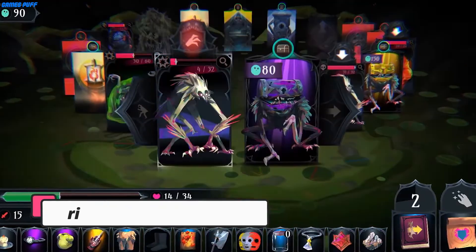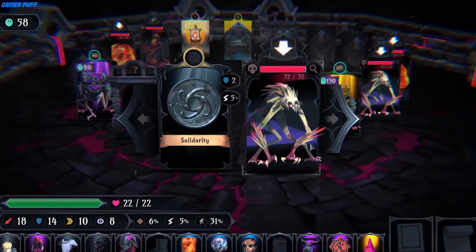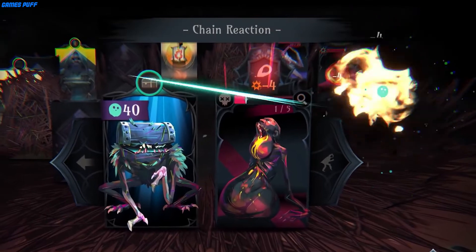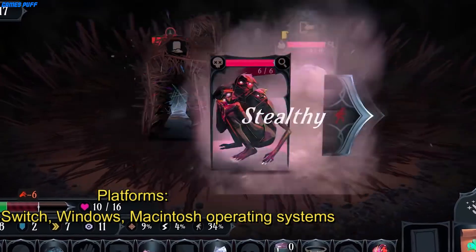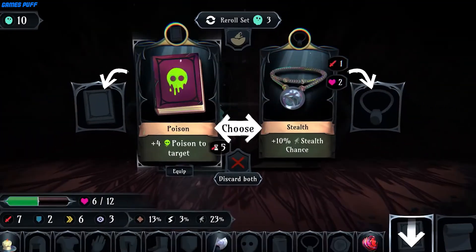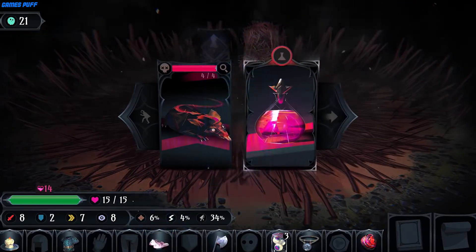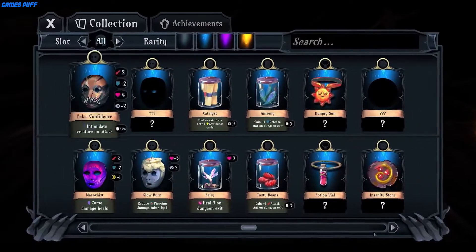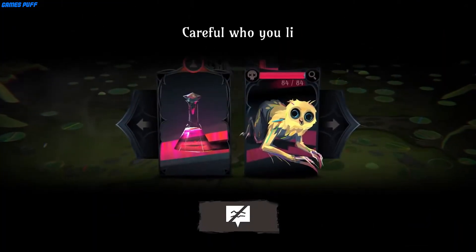Next up we have Ring of Pain. Ring of Pain feels more stripped back than other card-based battlers. Its core mechanics are different from Slay the Spire — rather than collect cards, you simply move through them. Each card you come across is its own encounter, be it an enemy to kill or an item to collect. Like the name suggests, each level of Ring of Pain is a literal ring of cards arranged in a circle, and players must work their way through them, attacking and surviving long enough to make it one step further.